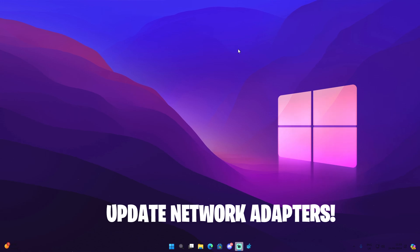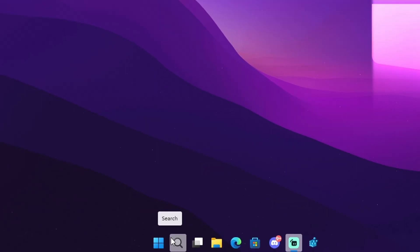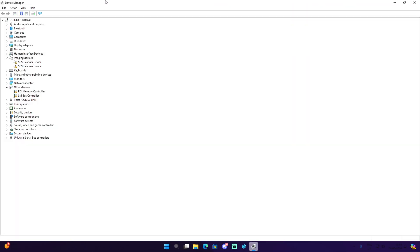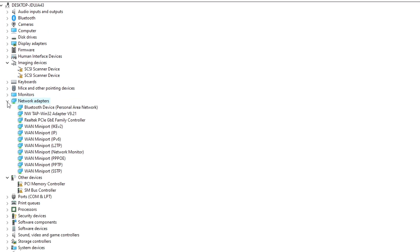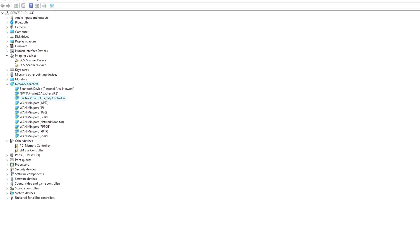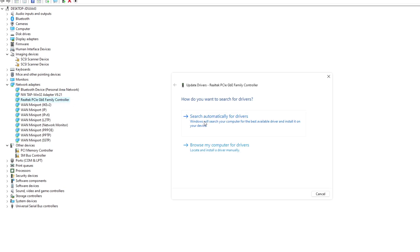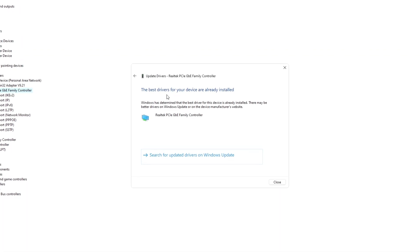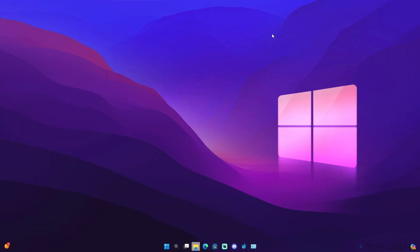The next thing is to update your network adapters. Go to the search icon and type in Device Manager. Expand Network Adapters, find your network adapter — for me it's a Realtek PCIe GBE Family Controller — right-click on it and click Update Driver. Select the option to automatically search for the best drivers. As you can see, the best drivers for me are already installed.